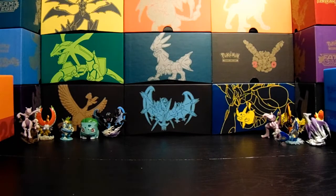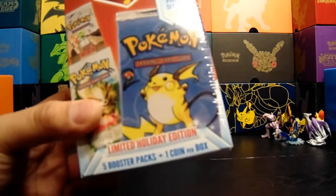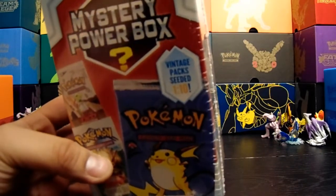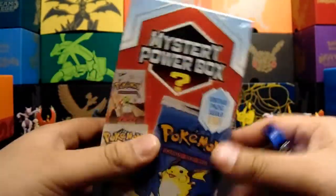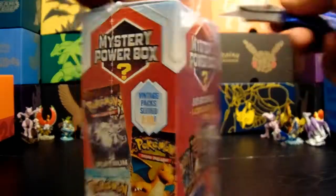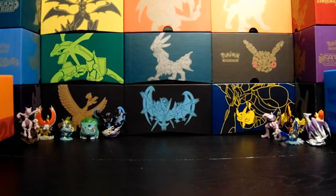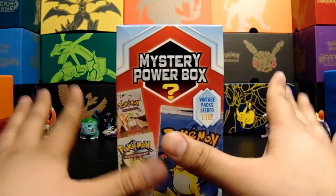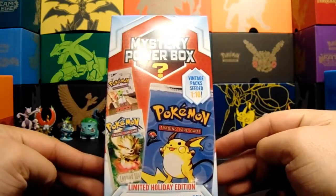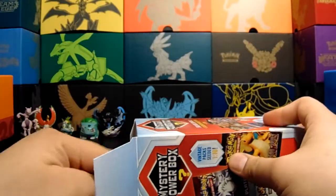Hey everybody, I'm Ducky, I'm Rose, and welcome back to Collecting Together. Today we're going to be opening up another mystery power box — holiday edition. You get five packs and one coin, with a chance of a vintage pack, one out of ten. You could possibly get some amazing packs. There's a $25 retail price, so it's kind of like retail for each pack. But if you're expecting a base set two pack or something crazy like Neo Discovery or Destiny, you're better off just saving your money and buying that pack instead.